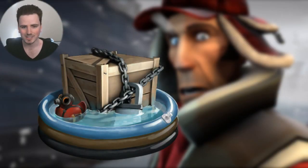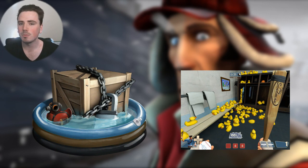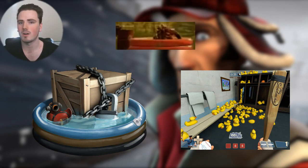Now, if we look at the latest crate series, it has a rubber duck in it, and it's shaped like a Pyro. The Pyro's locker was filled with rubber ducks, and the inflatable pool is also the same colour as the Pyro's outfit.